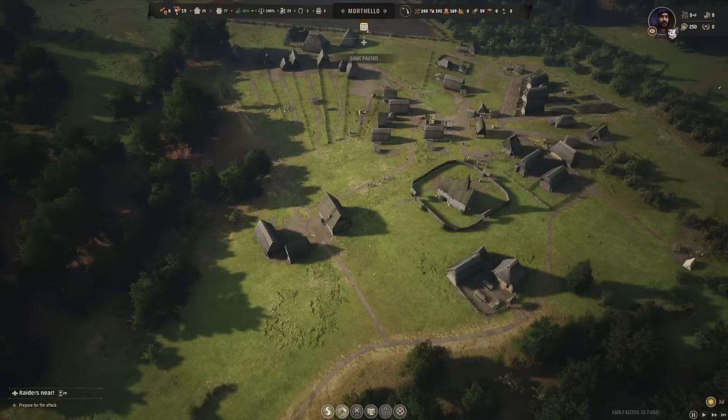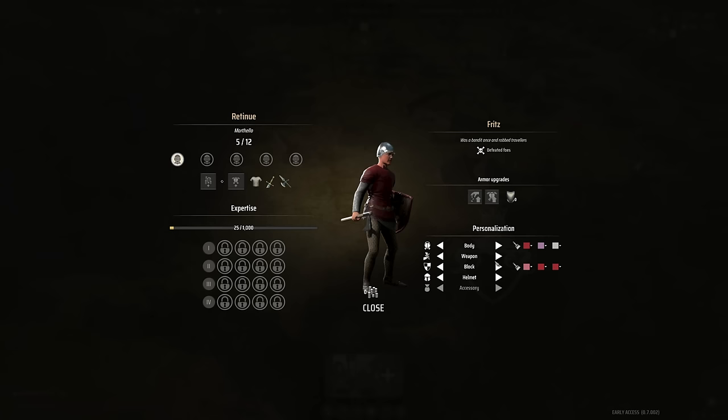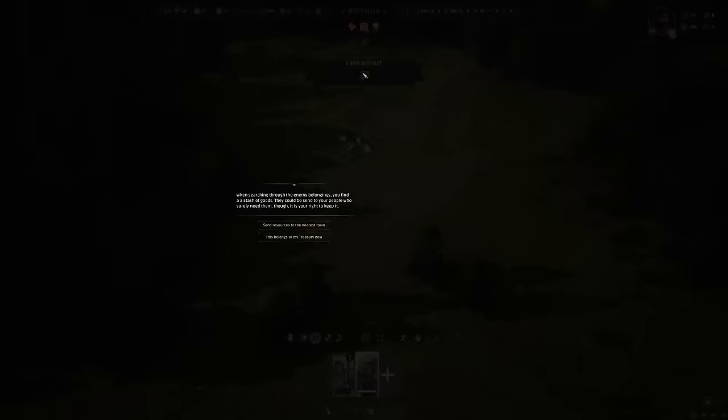At some point you'll inevitably come into conflict with bandits, which means customizing your military units. You can hire mercenaries if you have the gold, but otherwise your military is comprised of your villagers, who you can customize with different armor and weapons — outfitted from whatever your village has available, including what the blacksmith can make. Once ready, you click the military icon, have them rally to a point, and they're sent from their normal day jobs in their armor to perform their military function, playing out much more like a simple real-time strategy title.